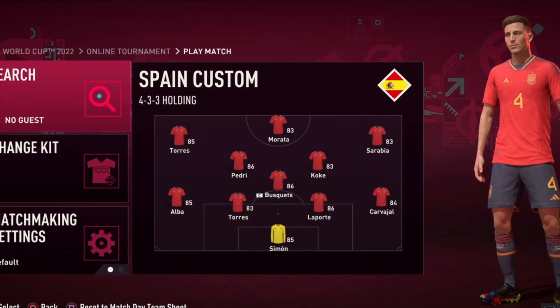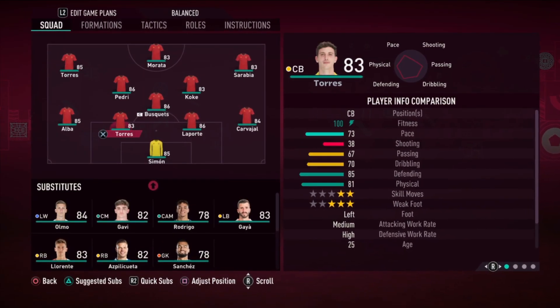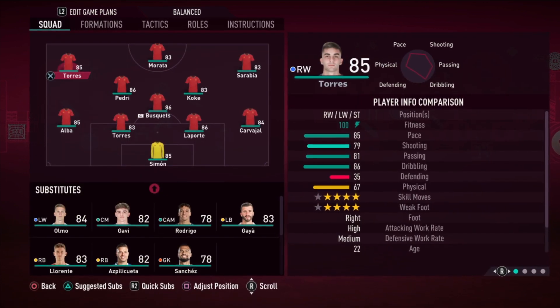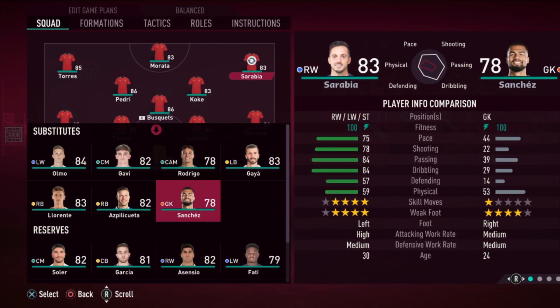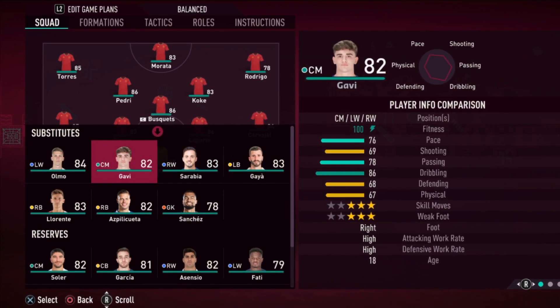Back to my zone — this is the Spain custom formation. We are using the 4-3-3 holding formation. The players we have are Torres up front and Morata. We are not using Pablo Sarabia unfortunately.